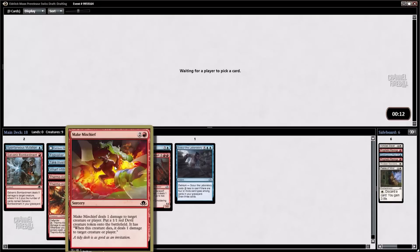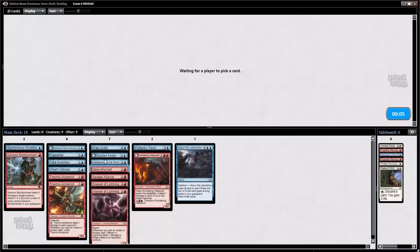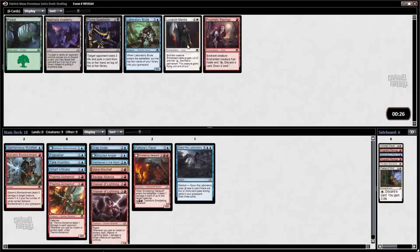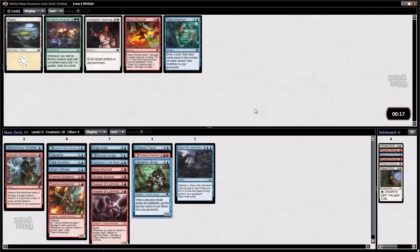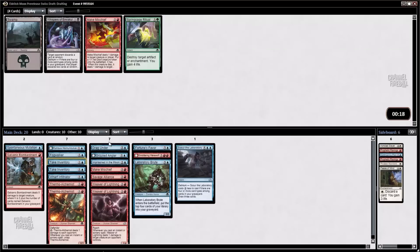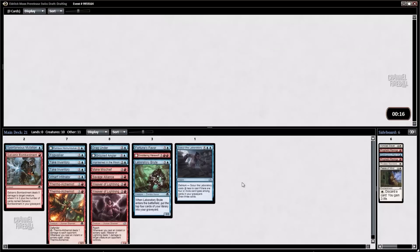Make Mischief is just one damage to a creature or player and you get a little devil. But being a sorcery means it's going to trigger the things we want to trigger. And with the two Weavers of Lightning, it's often just going to be two damage to something — much better. Prophetic Ravings. The Take Inventory wheeled — I'm into it, that's what we were hoping. I'm going to take it over the second Make Mischief. I like keeping our curve a little bit lower, and we got the other Make Mischief back anyway.